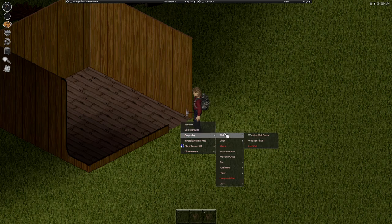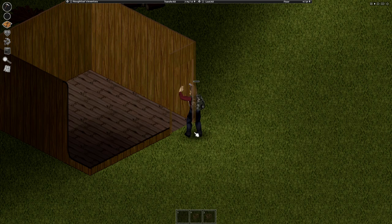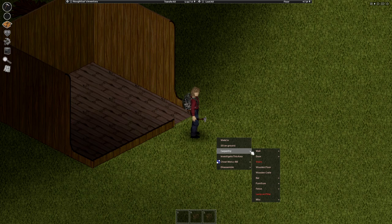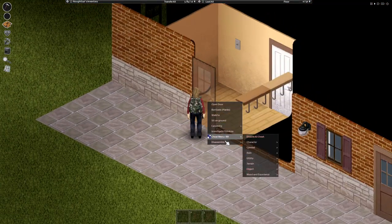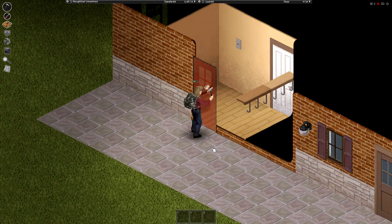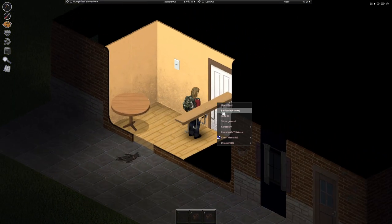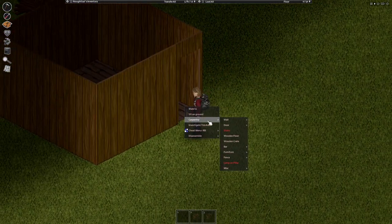Now we're going to add a door frame in the doorway. To actually build the door you're going to need planks, but also doorknobs and door hinges. The best way to get these is to go to a nearby house with doors and dismantle them — you'll need a screwdriver for that. Stock up on door components while you're there to save a trip back. Then come back and slap down that wooden door.